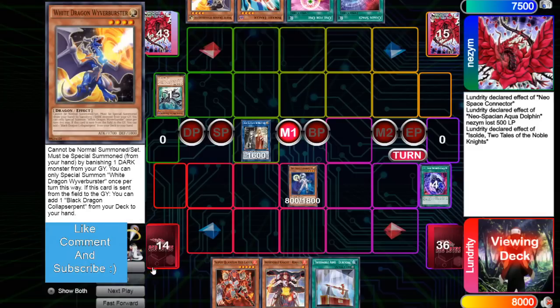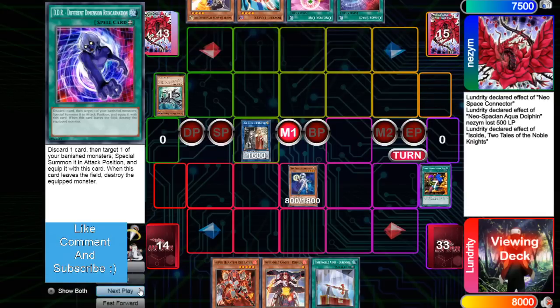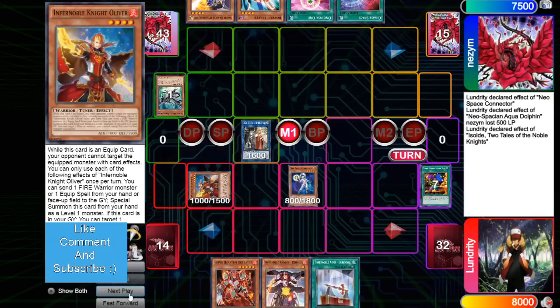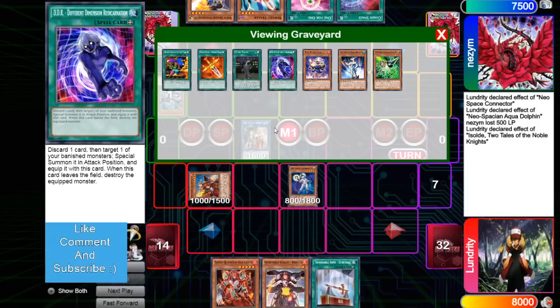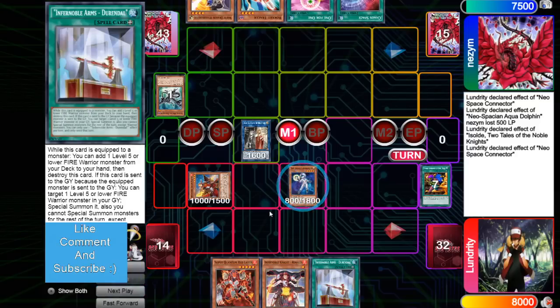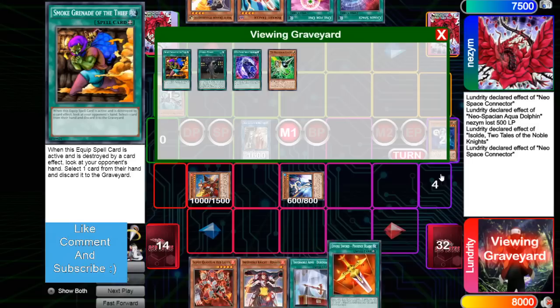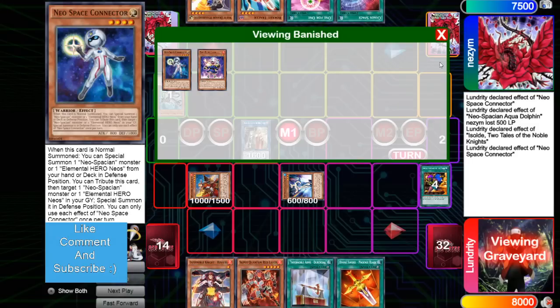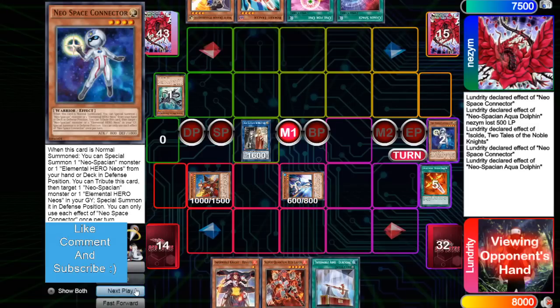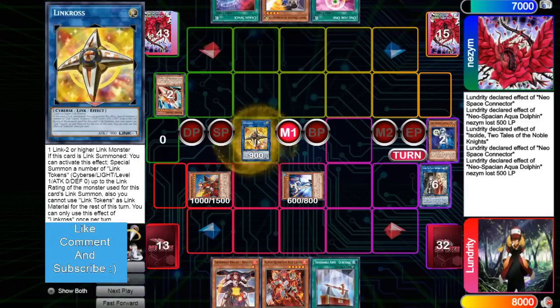In reality he could just loop this whole hand if he wants to. He's playing the DDR stuff too — bring out Oliver. Wonder if he's playing Power Tool, or maybe just one Power Tool to add Durandal as an extender. Connector, bring out Aqua Dolphin. Banish 2, add back Blade. Then Aqua Dolphin effect — get rid of Blade, look at the opponent's hand. He's going to get rid of the Soul for Link Cross.